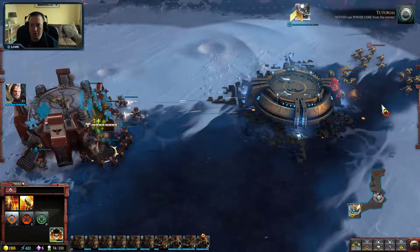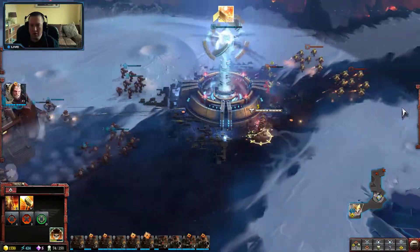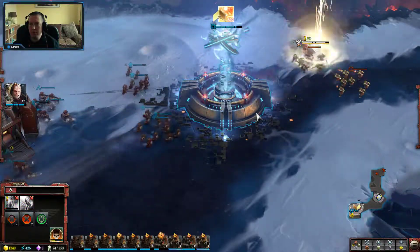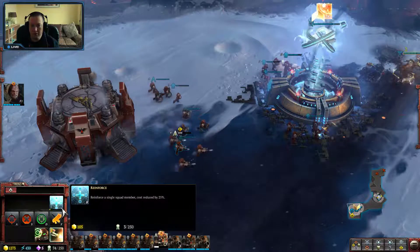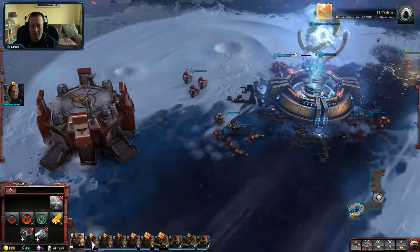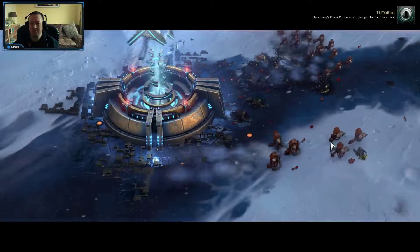Defend our power core from the enemy. Go guys, jump in! Tactical Marines ready. Space Marines ready. Devastator Squad. Bat cannon team here as well. The enemy's power core is now wide open for counter-attack.